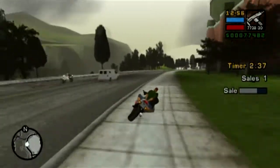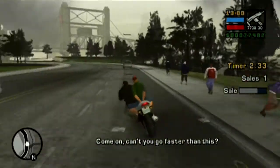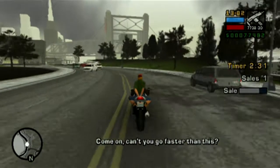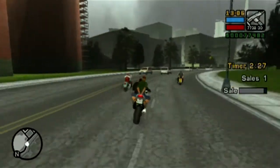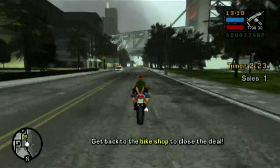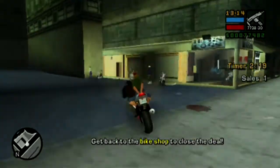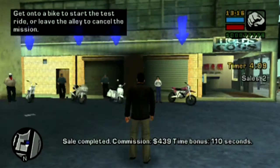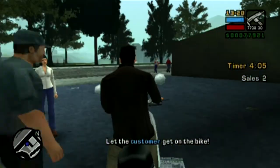The strategy remained the same with the first customer — aggressive driving using the pay-n-spray method. For the second customer who wants you to go insanely fast, there's no great spot to go fast without crashing. But with the bike it's more maneuverable than a car, so I don't really mind being on the road while going fast for this customer.